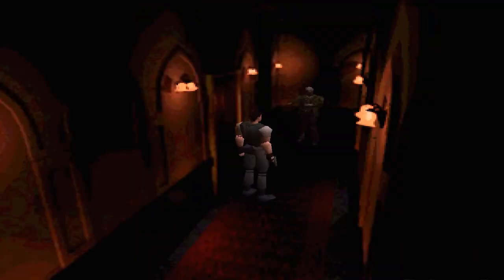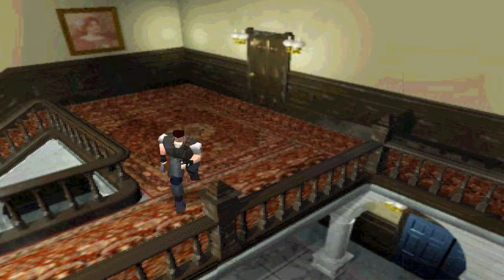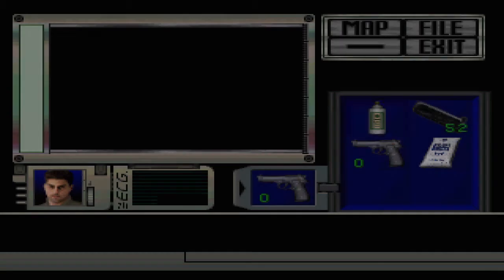Now we have to do a little bit more zombie dodging — the two that we dodged earlier. Because the door we just came from is now locked, so we'll quickly run past. I ran straight into him. The camera angles in this game, as ever, are quite awkward. It's kind of the best thing about the game — the creepy camera angles and how it makes it difficult to move. Normally it would be an issue, but with this game I actually like it. We're on caution. Need to reload though.